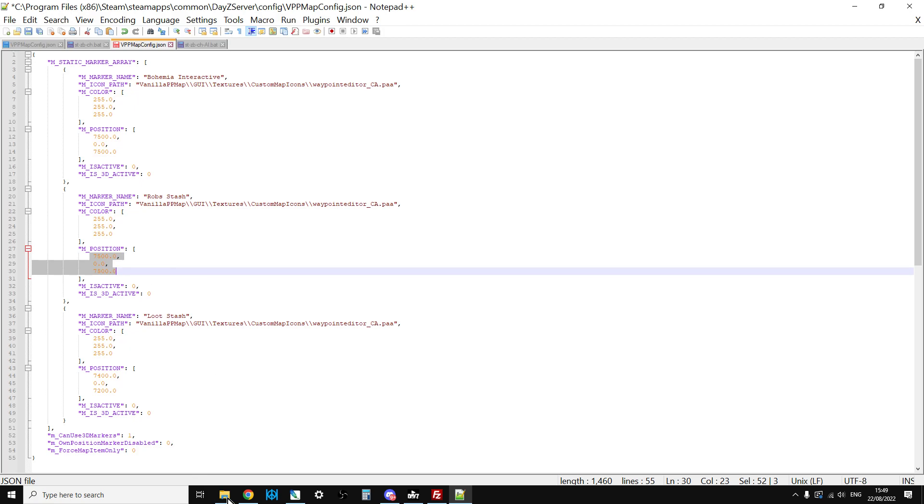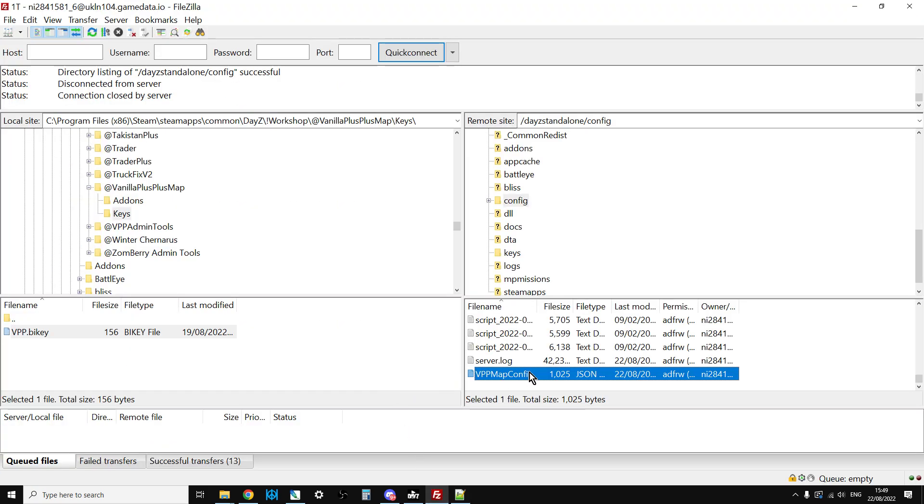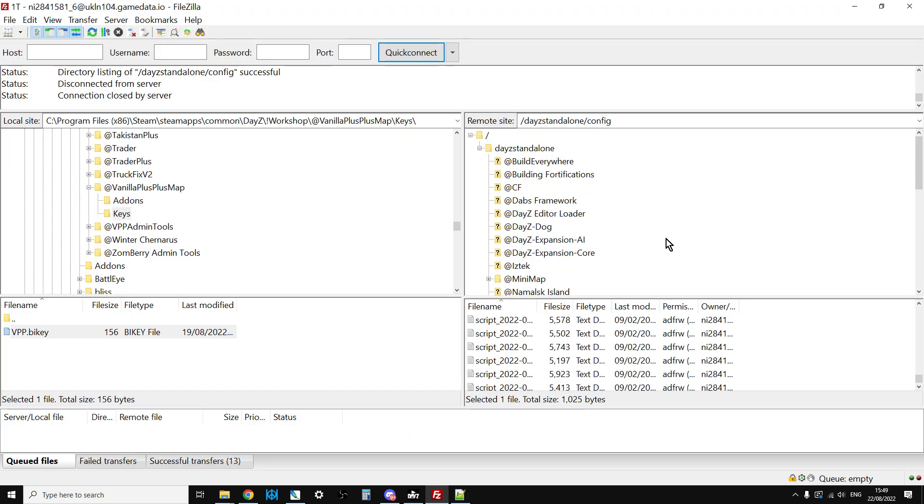That's the same process for adding markers on your remote server as well. Once everything is in place, start your server and players can press M to bring up the map, or press K to turn the 3D markers on or off.